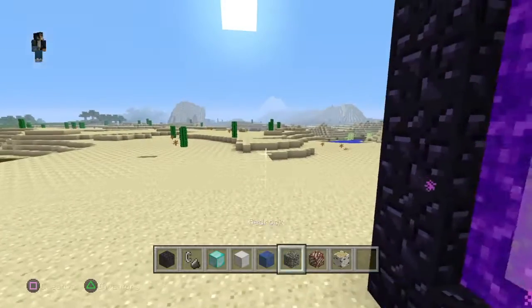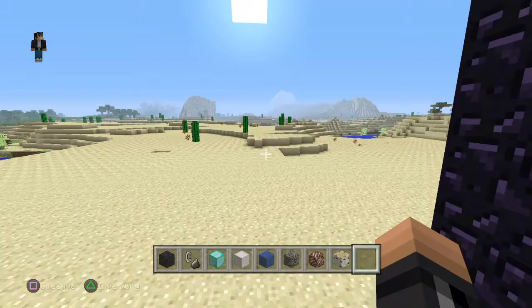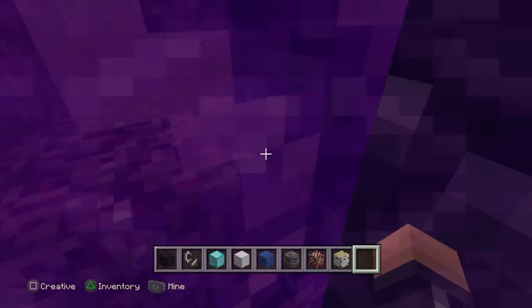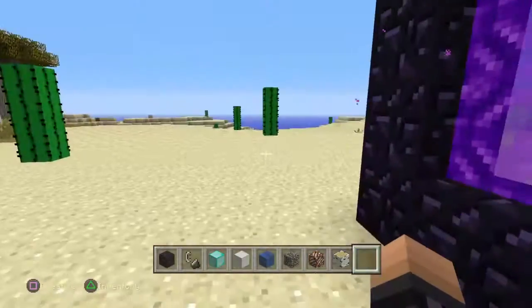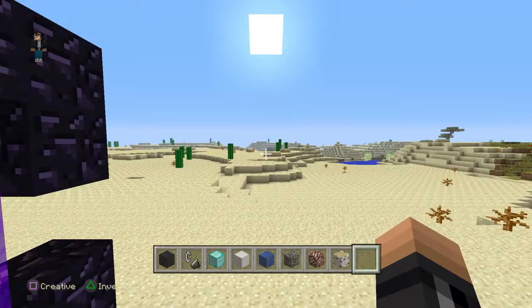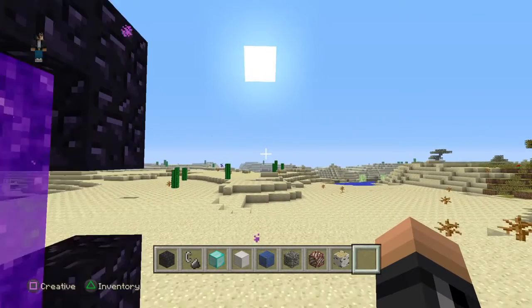Then what you're going to want to do — you have to be in creative for this. Look at this. You enter and go back through. And then we have a one-block circuit. You're going to do this pretty much all the way around until you can get this glitch to work.